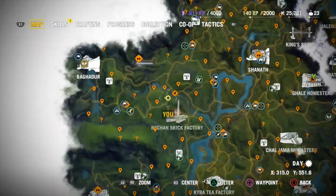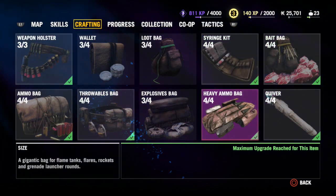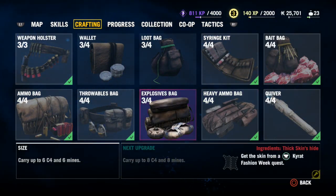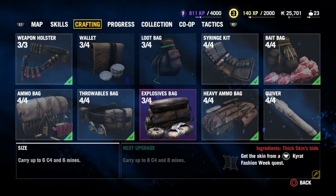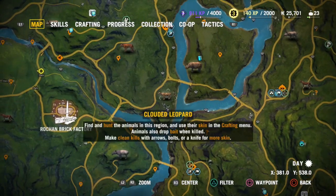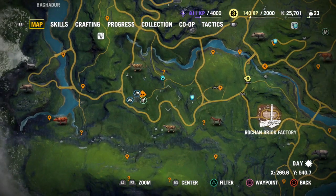You do have to hunt, and that's what all this crafting menu is — you have to find all these different animals. You'll have to find five Bharal skins to upgrade one of these items, which is a pain because Bharal never spawn where they're supposed to spawn, even though the map shows you where they should be. To fully upgrade them you have to do the Kyrat fashion requests. On the map there are specific animal locations like the Bengal tiger, clouded leopard, Asian rhino, tapir, and dhole leopard.